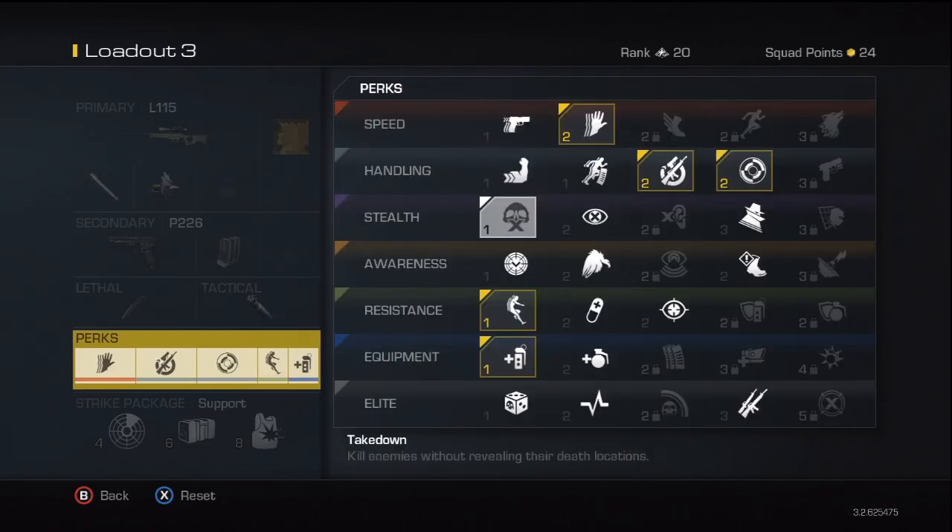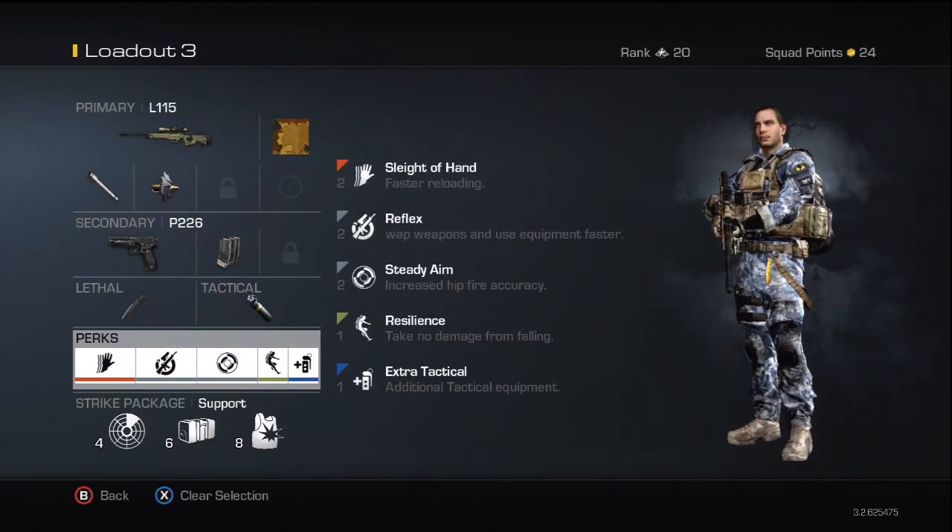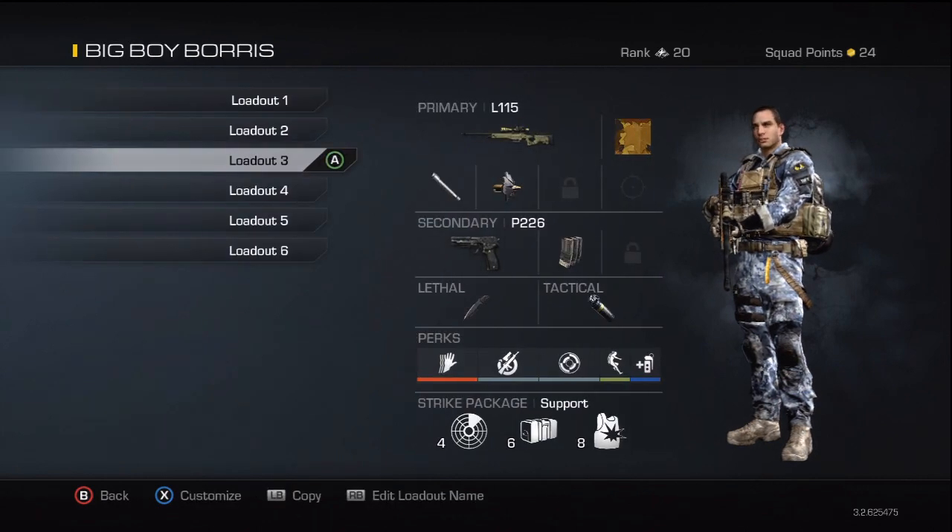I put on the double extra equipment perk so you can carry two concussions to get yourself out of difficult situations. Strike package is the same as before.